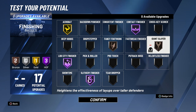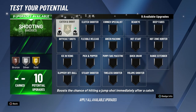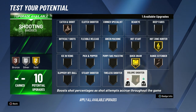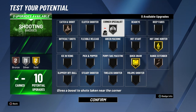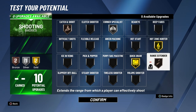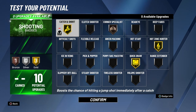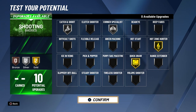Getting into the shooting badges — on my rebounding wing with 10 shooting badges I use catch and shoot bronze, quick draw gold, range extender bronze, hot zone hunter gold, and volume shooter silver. I used to use corner specialist silver and I think I'm actually going to use that for the slasher build since I'm really only going to be shooting from the corner. I don't need range extender, and I'm either going to run catch and shoot gold with corner specialist bronze, or both silver — I'll try out different combinations.